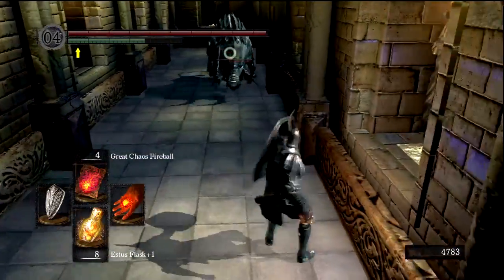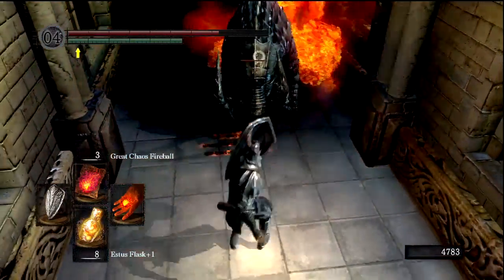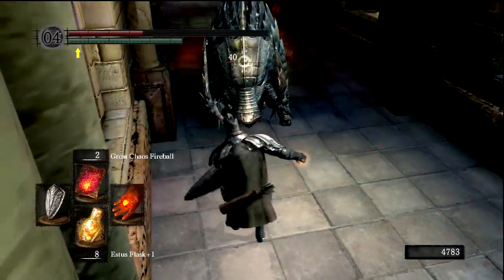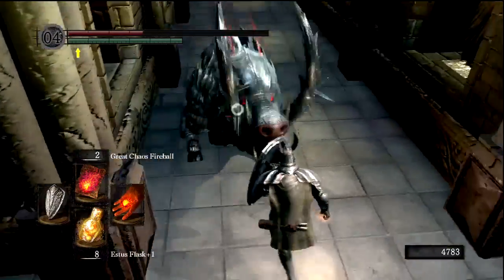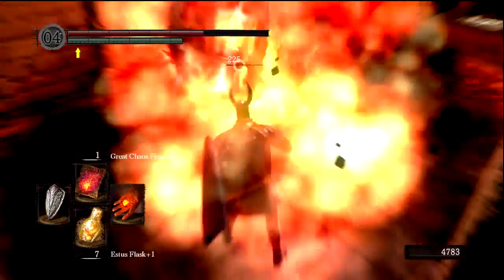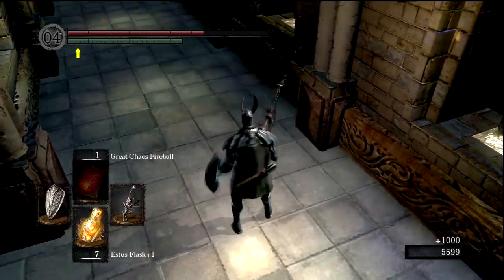I prefer the guy who's naked and wielding a club and just throws poop at you the whole time — like those dung pies we picked up in Blighttown. Let's throw some Great Chaos Fireballs at this guy. There's a bonfire extremely close to us. Should probably heal. One more Great Chaos Fireball will do it. That would have been probably our death right there. Okay, now he's dead.